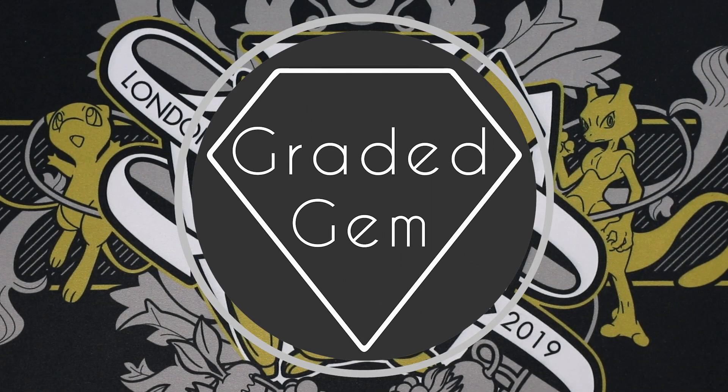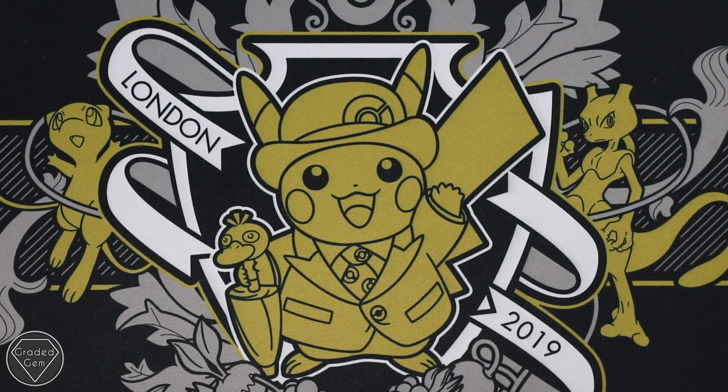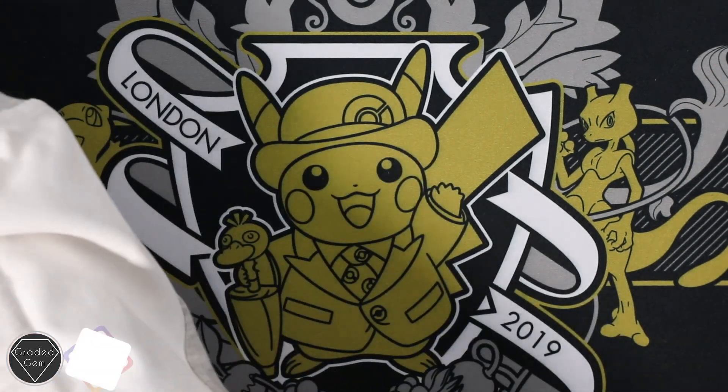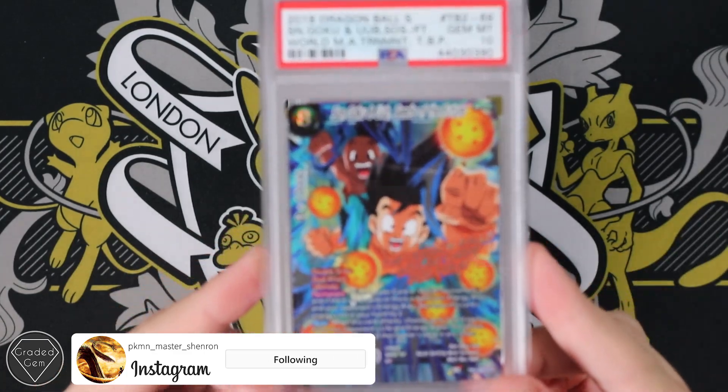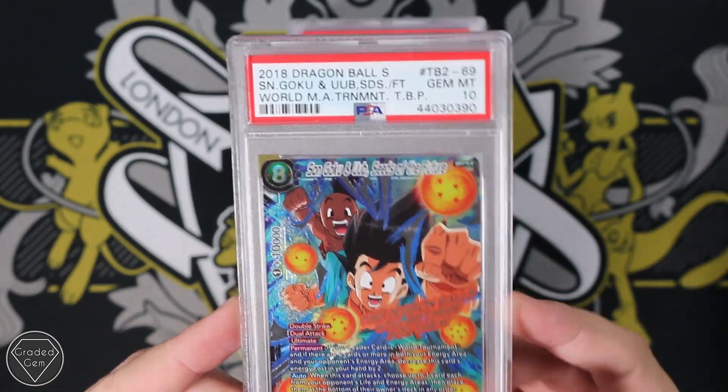Hello guys and girls and welcome back to the Graded Gem. We've got some more PSA returns for you guys, let's get straight into it. We're going to start with Pokemon Master Shenron, otherwise known as Matthew. And we're starting off with this awesome Son Goku and Oub.